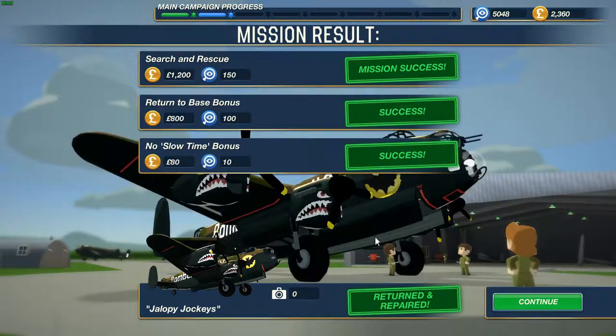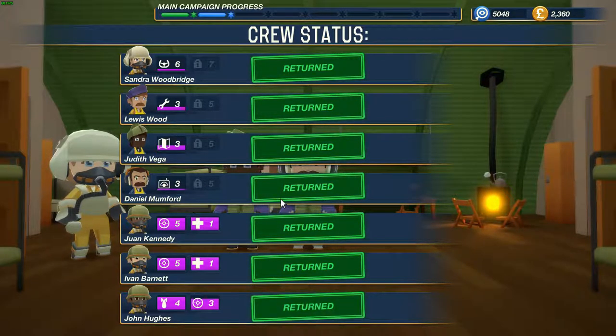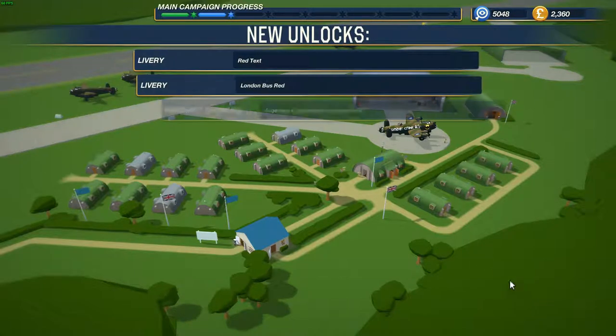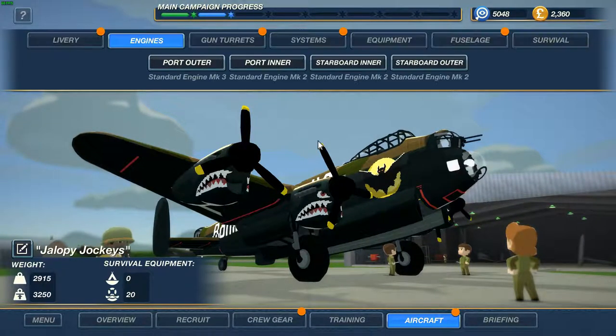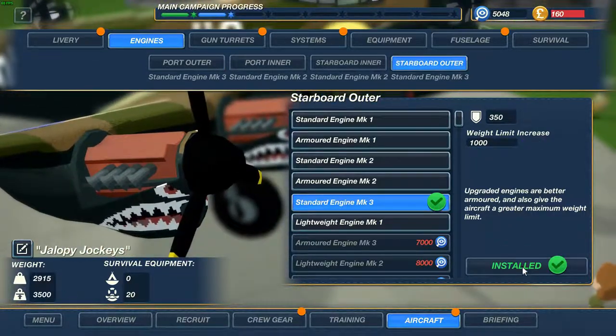Mission successful! Let's see what we have unlocked. Nice — advanced first aid. There's the London Red bus skin. Some nice stuff. I need another engine — another outer engine MK3. I also want one here too, that gives some extra capacity to get extra systems.